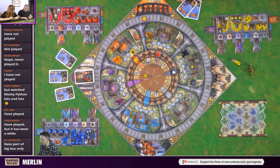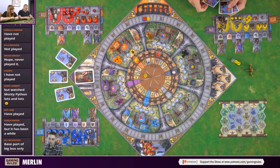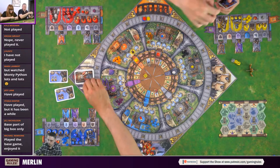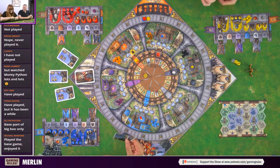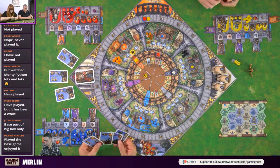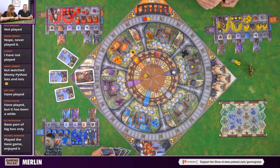End of game scoring: one point per apple, two points per staff, and every three unused shields, flags, and resource cubes combined equals one point. That was everything! Do you know what your mission cards do so you have a short-term objective? Lots of people in chat have played - Jill's played the base game, Michael's played the base game, Stasi's played but it's been a while.